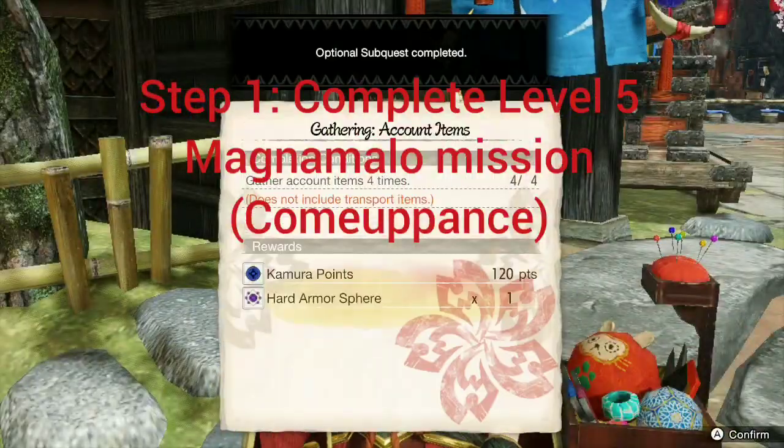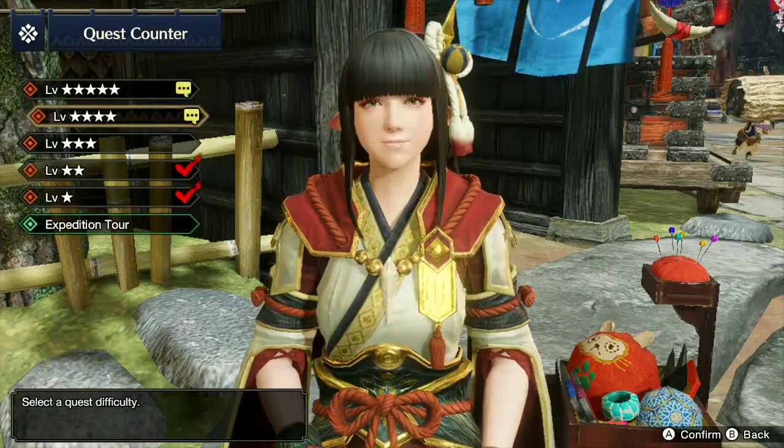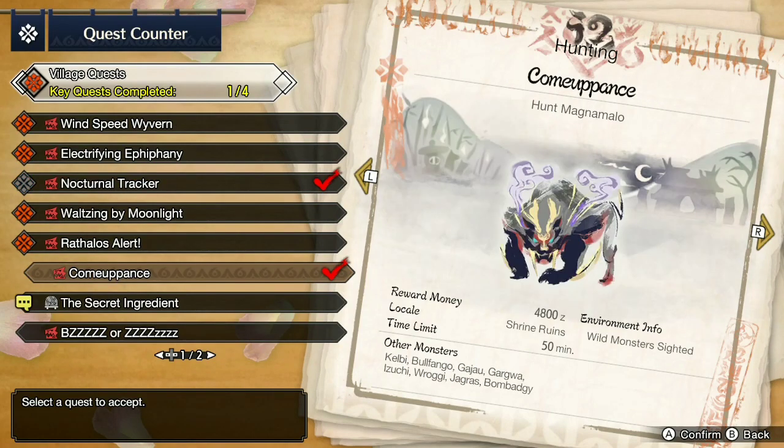Step 1: complete the level 5 Magnamolo mission, Comeuppance. I watched a video where someone tried to make this video and they forgot to mention that. Very important — complete that mission.